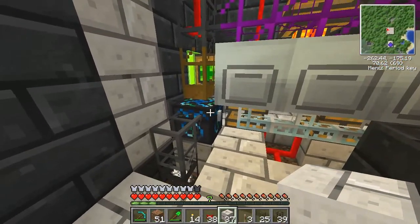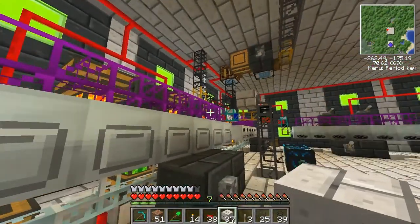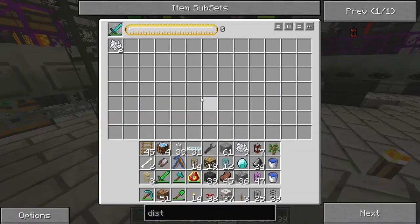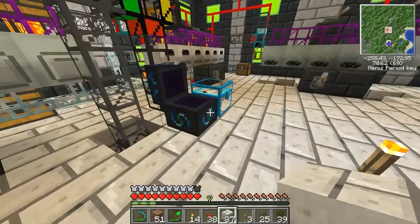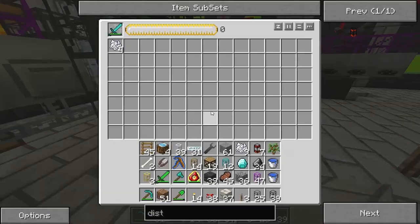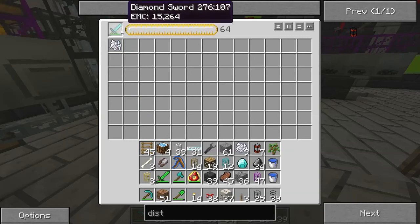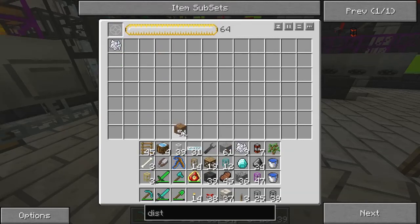A third one comes up and a bone comes out - everything's working nice and peachy. But wait, why is this not working? I can make bones but I can't make a diamond sword. Oh, it has an EMC value and a damage value - there we go, that makes sense.